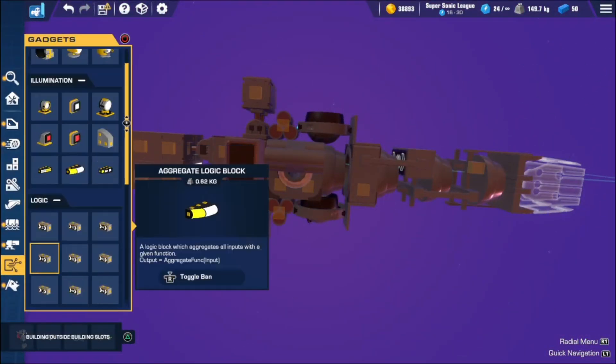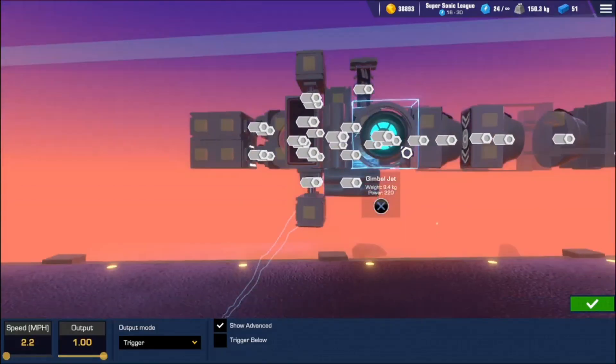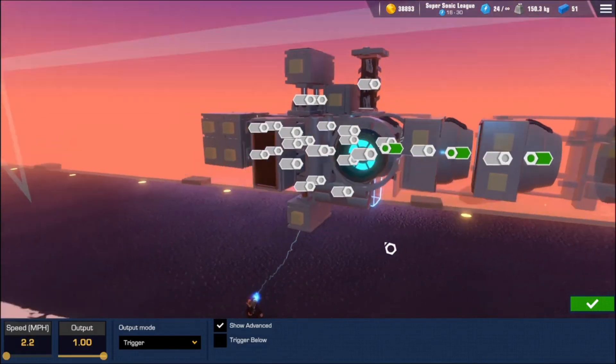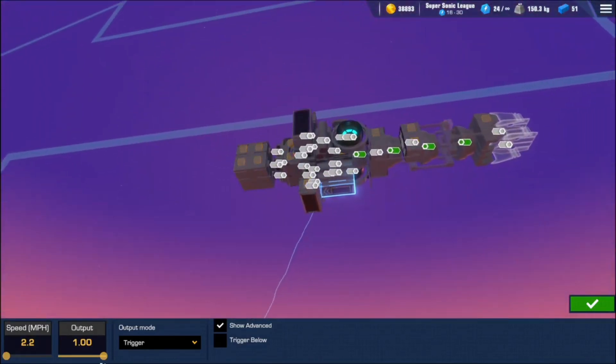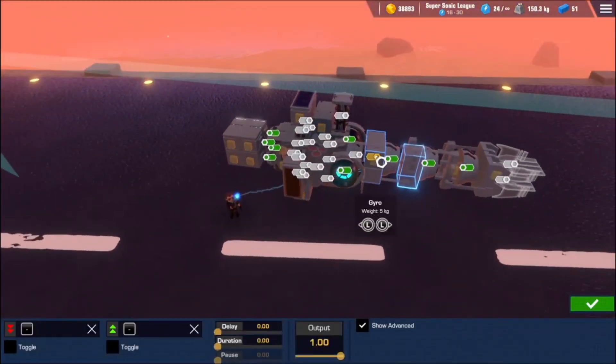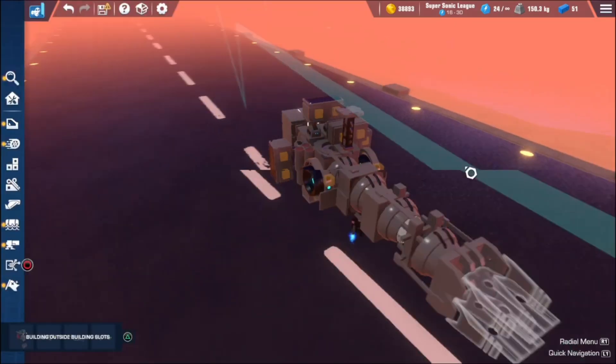Now you're going to want a speed sensor — very important. You're going to want the speed sensor on 200 miles per hour, going into all the thrusters with a negative output. We'll change this later, but for right now during testing, we're going to want it a little bit slower than normal — 200 miles per hour. I'm now realizing I didn't hook it up into the gyro, and I still didn't hook it up into the hinges.